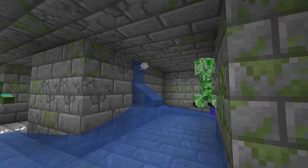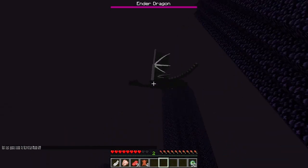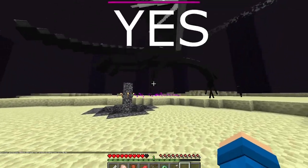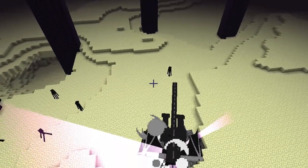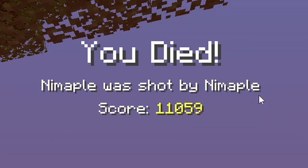I may or may not have accidentally flooded the stronghold. Oh wait, I don't have any of the Eyes of Ender. Look at the Ender Dragon — I don't even need a bow. You sure you want to do this? All right, fine. Oh no. It's all of my stuff and my experience. Woo! Hey look, what's that in there? Namable. We're shot by Namable.